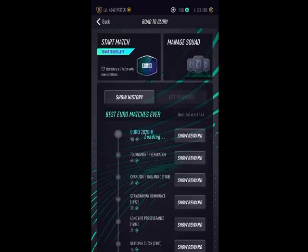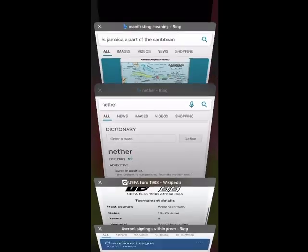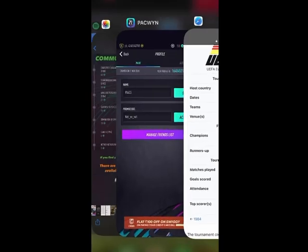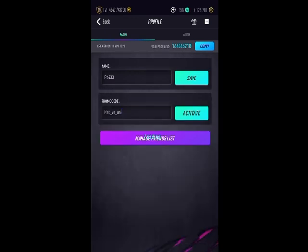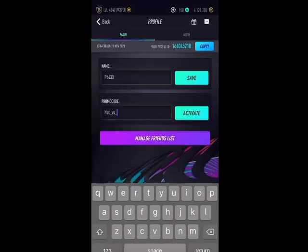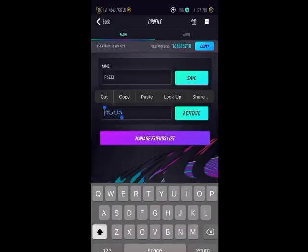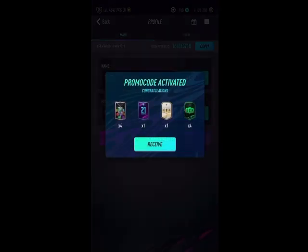I'm pretty sure I've cracked one of the codes. The Netherlands code should be Netherlands versus Soviet Union, but I've already tried that. So I'm going to try Soviet Union versus Netherlands instead. Soviet Union versus Netherlands — could this be our first code? Yes indeed it is! That's our first code.